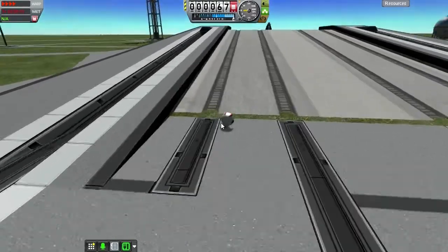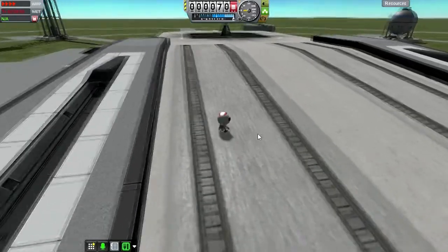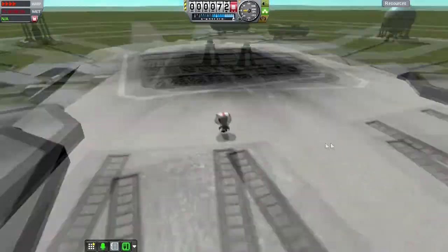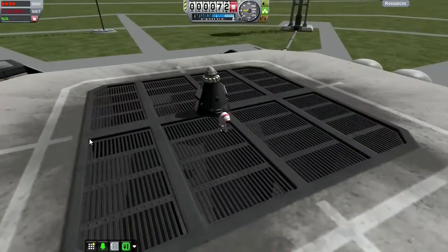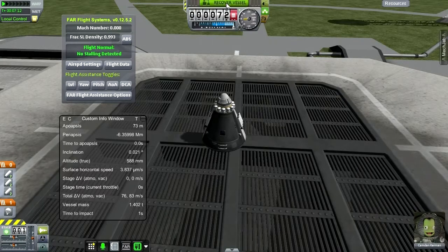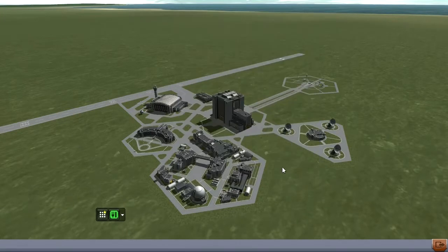Alright, grab — forward. And we'll take off time warp, and that's it for Camden. Let's recover a vessel and see how much we got for that — 30 science. Didn't even have to go into space. Let's take a look at our tech tree to see what the situation is.